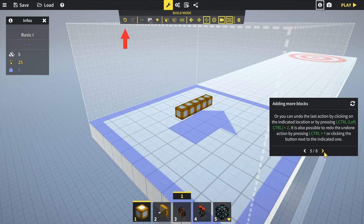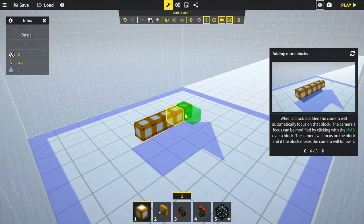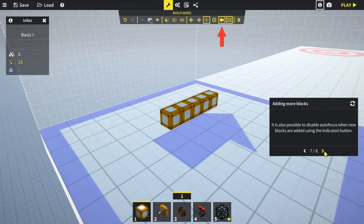You can undo the last action by pressing Ctrl+Z, and redo with Ctrl+Y - same with the two rotation buttons at the top. When a block is added, the camera will automatically focus on it. The camera focus can also be modified by clicking with the middle mouse button over a block - the camera will follow it if it moves. It's also possible to disable autofocus when new blocks are added.